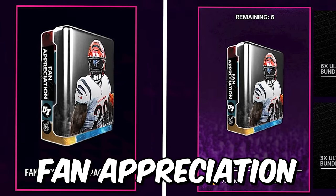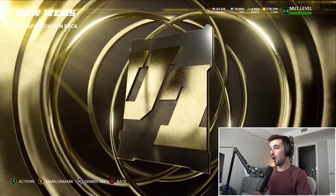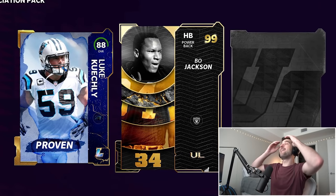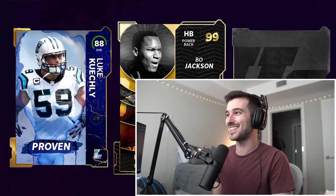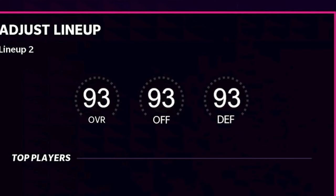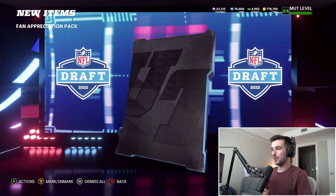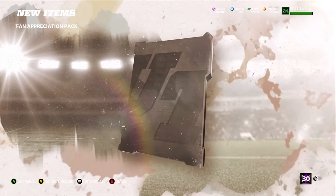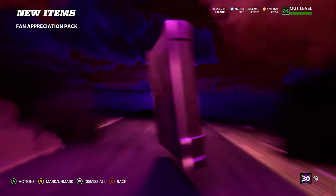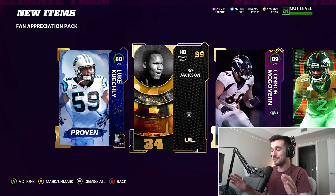I'm opening 21 fan appreciation packs to build my team, and this first pack started off hot. Holy sh— what is this? Oh my god! 99 full Bo Jackson! I'm trying to build a 93 overall team, and if we're unable to do that, I'm gonna give away my best pull from this pack opening. Here we got a draft player, Connor McGovern, a center. Just about every pull here matters since we only have 21 of these packs — that means no position or card left behind. I can't believe we pulled 99 Bo in our first pack.